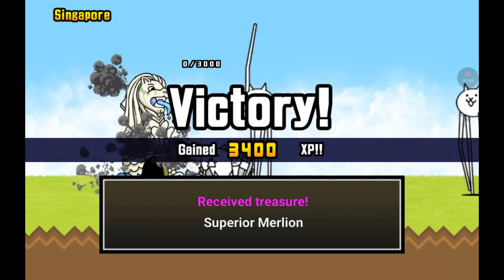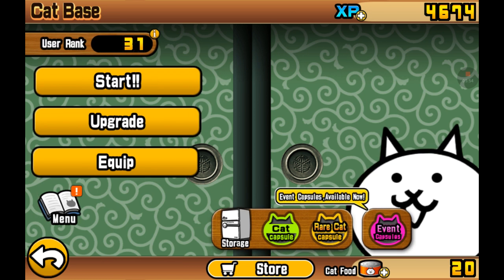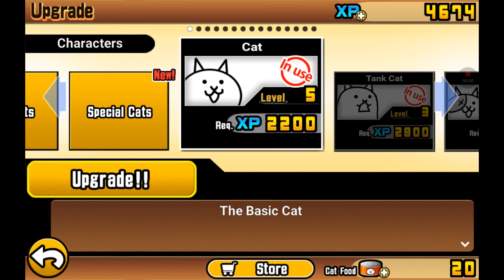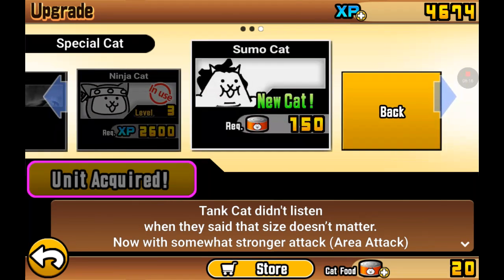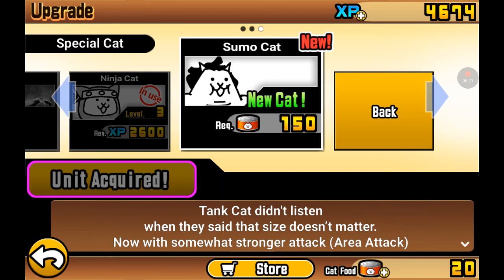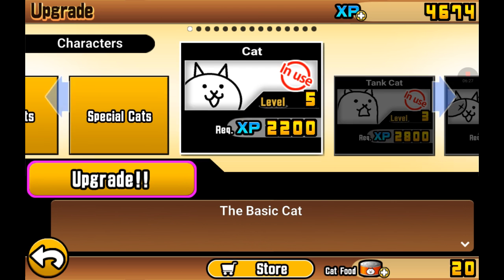Victory! We gained so much XP. There's a new cat — it's in Special Cat. What the heck? We definitely don't have enough for that thing. It's a Sumo Cat. I'm probably not going to get the Sumo Cat because I don't really want to.